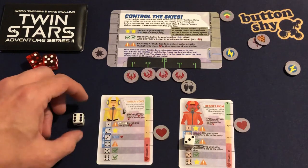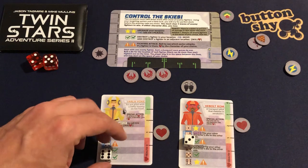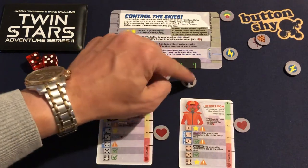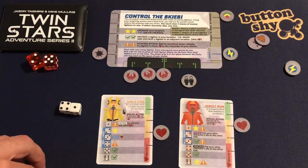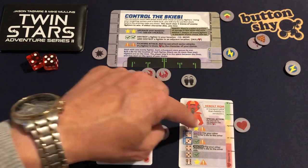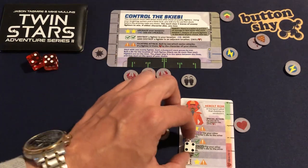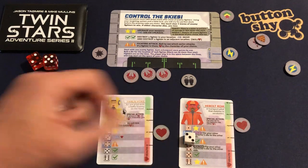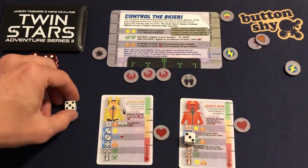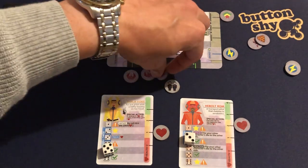I roll three and six — yes, another check mark. Three and a six — double check mark. Sector five is clear. I roll a one and a four. I don't want those placed that way so I'll place them the other way around. I need to take one into hand and reduce this die down — five. Double check mark again! So I'm moving and destroying.